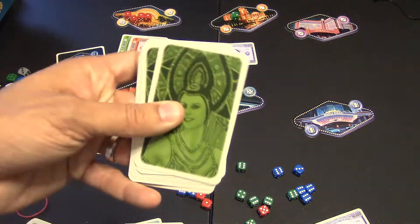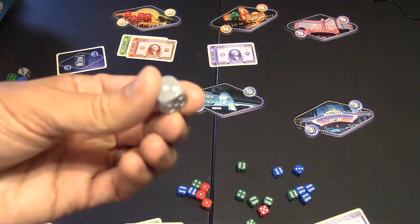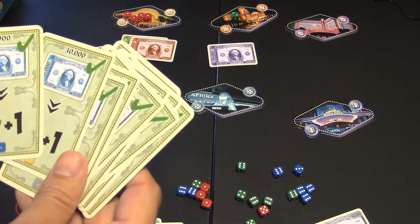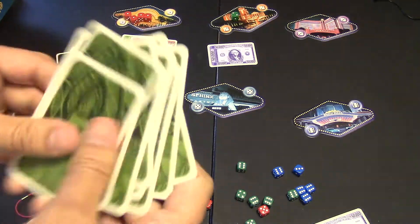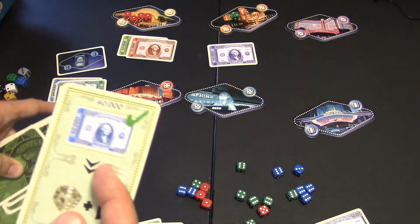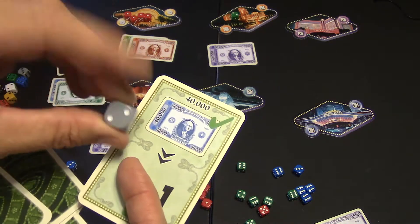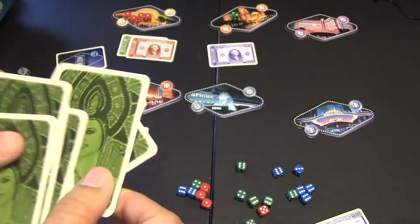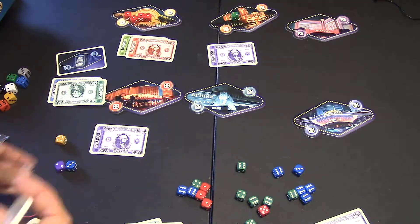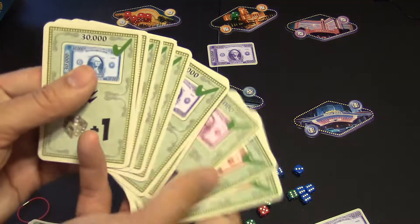Another expansion module has you shuffle cards and deal them to each player each round. Players also get a neutral gray die, starting at one. Each round you secretly receive a card showing a specific bill denomination — say $40,000. If you pick up a $40,000 bill when winning a casino that round, you move your gray die pip up one. At the end of the game, whatever your pip is at, you multiply that by $50,000 and receive that much extra cash from the house.